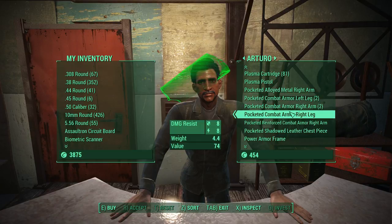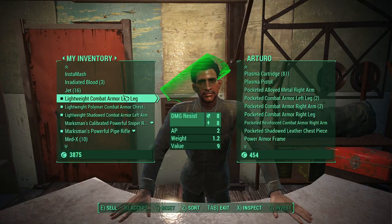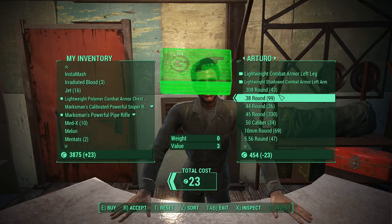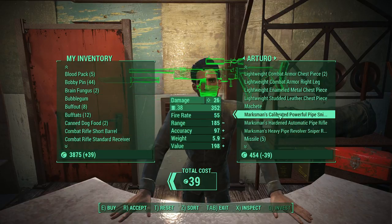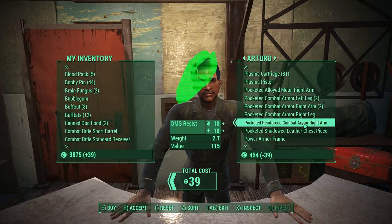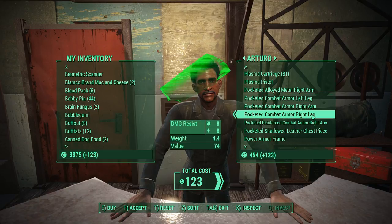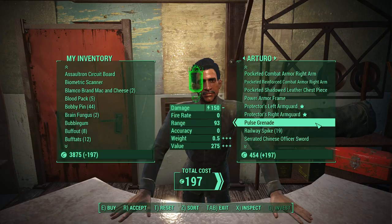All four of these are pocketed. What about the ones I'm wearing — did I upgrade them? No, those two were just standard, and these are lightweight. Which ones am I giving you? Lightweight combat armor left leg, lightweight combat armor left arm, and right leg, right arm — so you have all of them, don't you? Wait — no, you're missing the left arm. Other than that you've got right arm, left leg, and right leg.